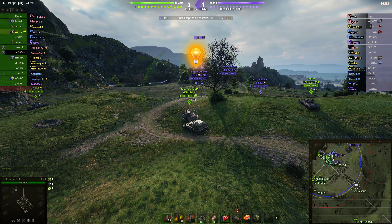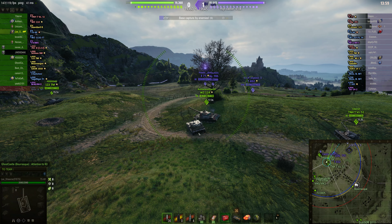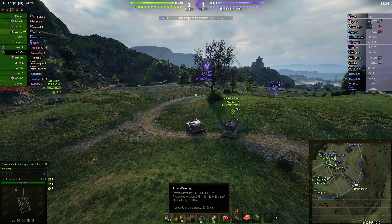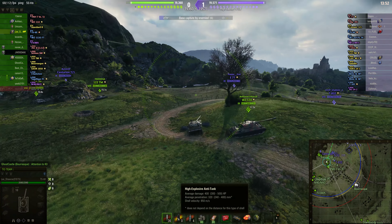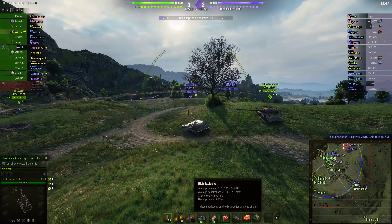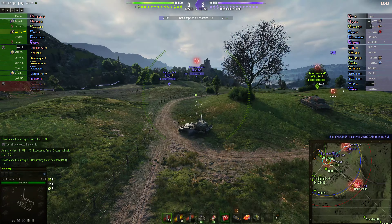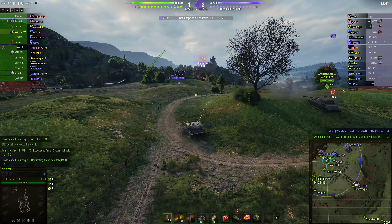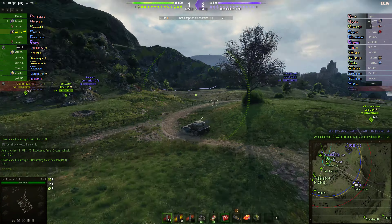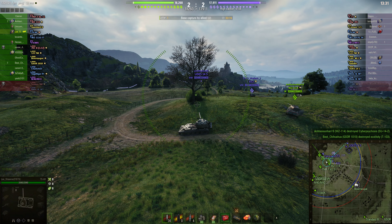400 alpha damage. Standard pen is 258. Standard AP shell velocity is 1150. He's not using the HEAT rounds at all - he's got some HE. The HE has 515 average damage with a pen of 60, and the HE round pen is at 320. So it will be competitive in tier 10 games, though this is a tier 9/tier 8 game so we'll have a bit of an advantage here.